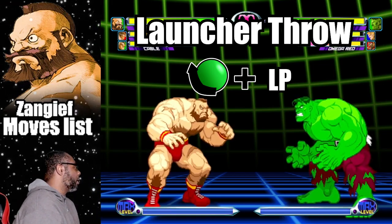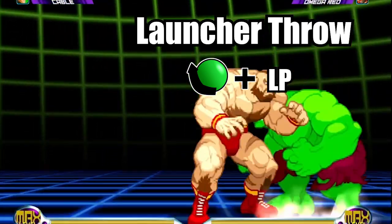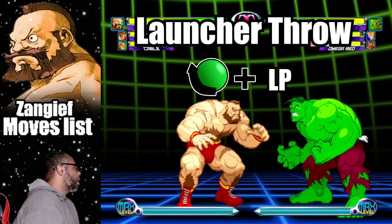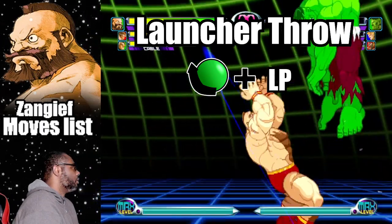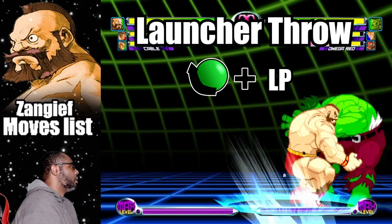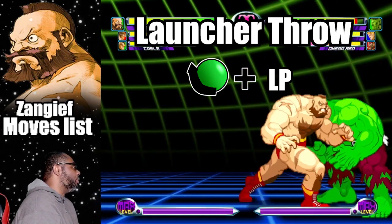The Launcher Throw lets Zangief toss the enemy into the air. To do the move, do a quarter circle back plus light punch. This allows you to set up your opponent for juggles. Make sure to be extra close to the enemy while executing this move.